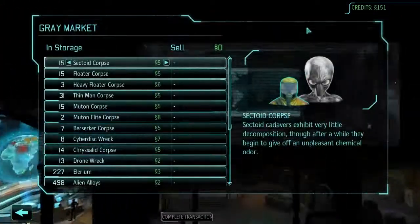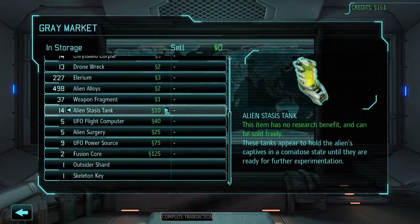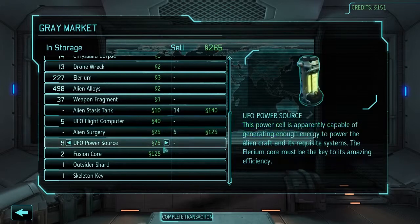Situation Room - Visit the Grey Market. I only need 240 credits. Alien Stasis Tank - has no research benefit and can be sold freely. Perfect. That does everything. And then I can do the alien surgeries as well.